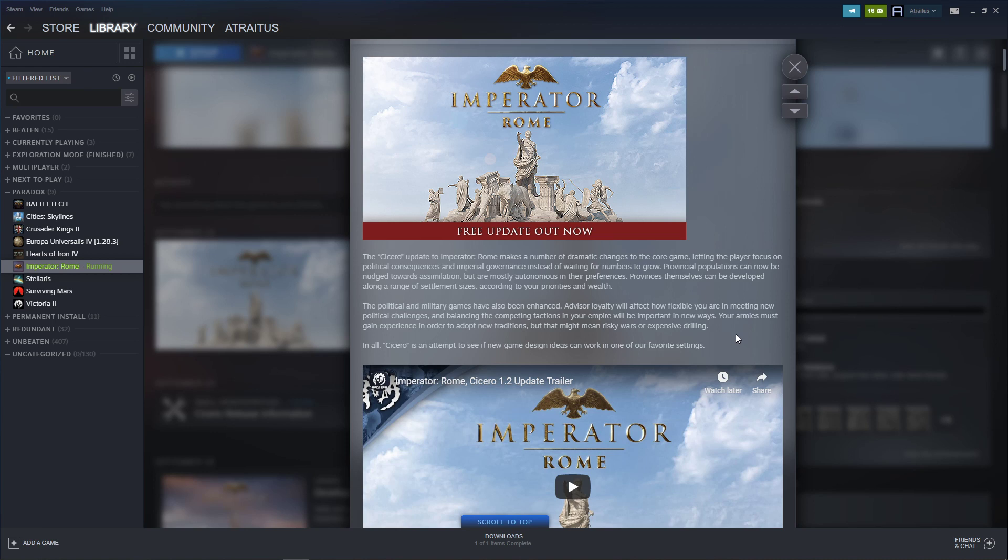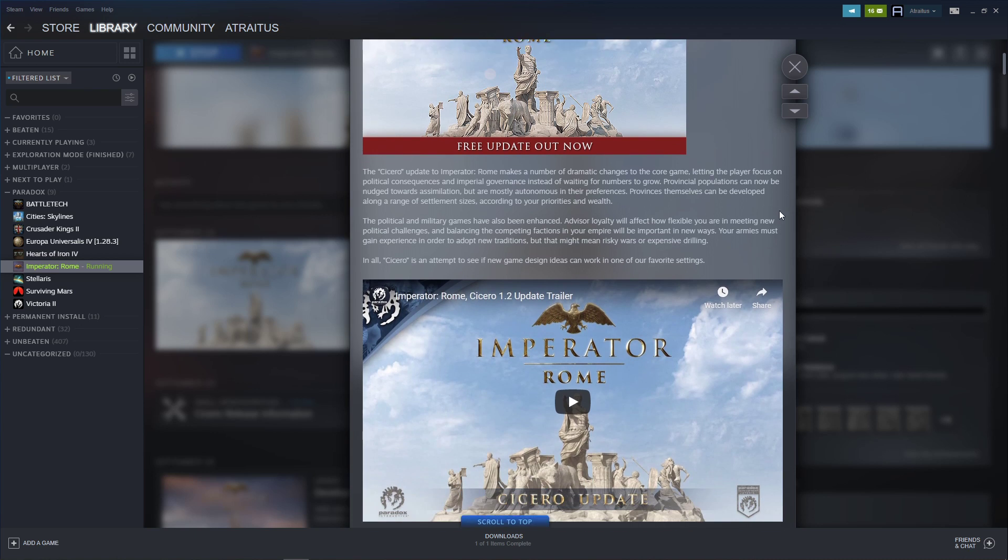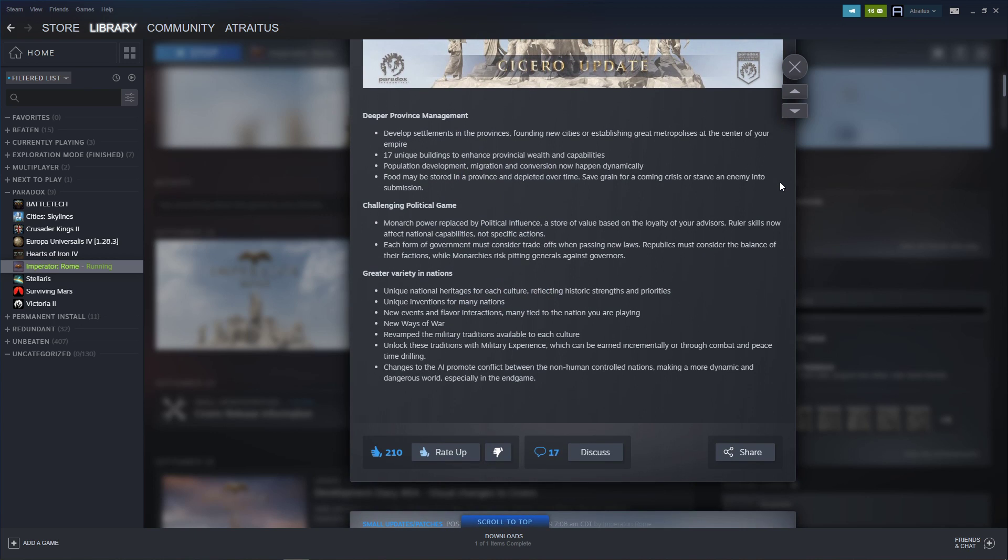In all, Cicero is an attempt to see if new game design ideas can work in one of our favorite settings. So these are the primary changes: deeper province management — develop settlements in the provinces, founding new cities or establishing great metropolises at the center of your empire. That seems interesting. 17 unique buildings to enhance provincial wealth and capabilities. Population development, migration, and conversion now happen dynamically, which I'm very happy about. Food may be stored in a province and depleted over time — save grain for a coming crisis, or starve an enemy into submission. I like that.